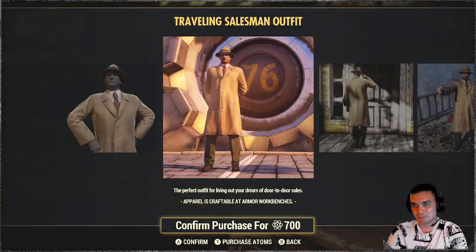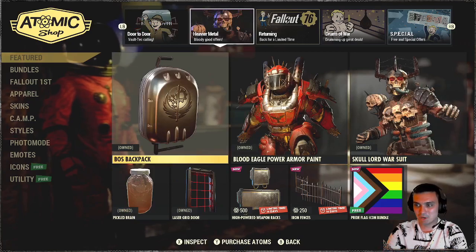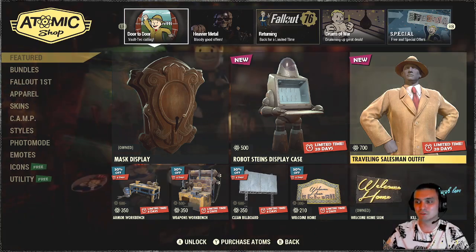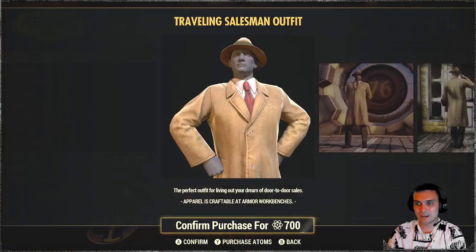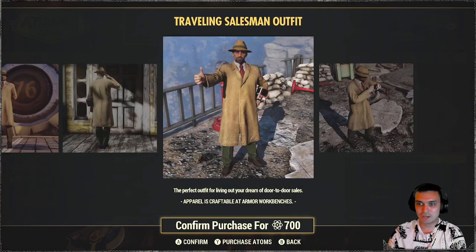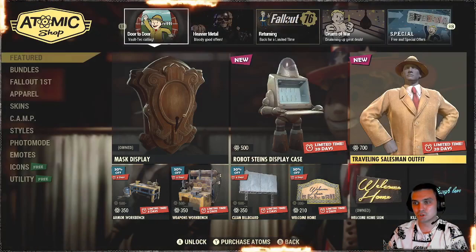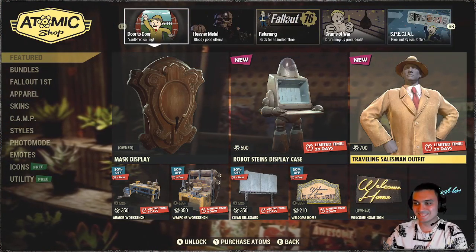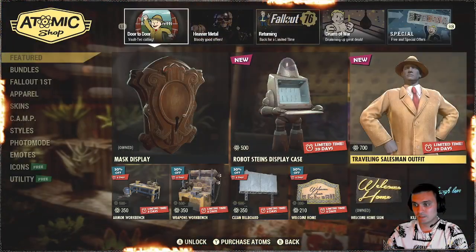Traveling Salesman Outfit — that's from Fallout 4. About 700 atoms, come on. If it were 500, I would still wait for a discount. There's no way I'm paying $7 for this outfit. We had much better, good-looking outfits for 700 atoms than this. This definitely should be a lower price. But still, the outfit still looks pretty cool — can't argue there.